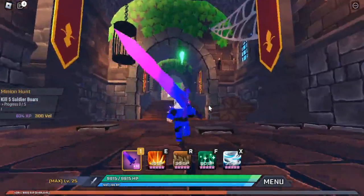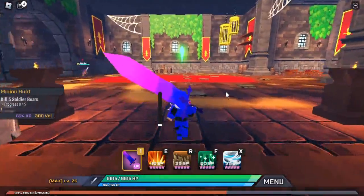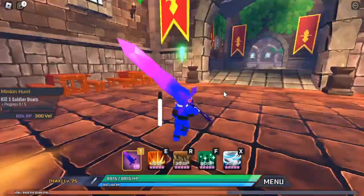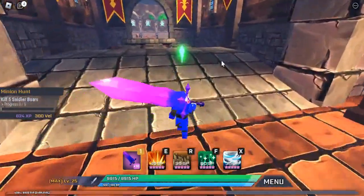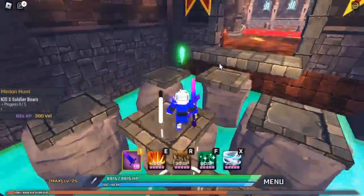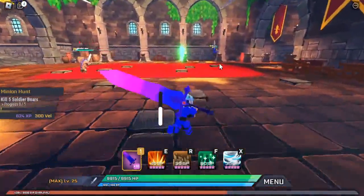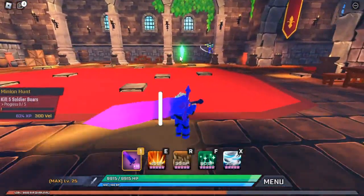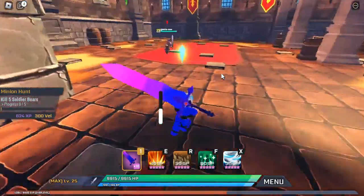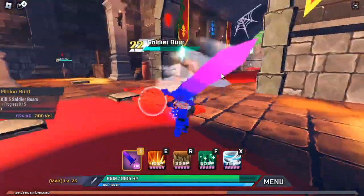I'm going to show you how to defeat five soldier boars very quickly. This is also what you need to do to level up quickly — I recommend doing this until you get to level 22. As you see all these soldier boars, just forget about them and come over here to this little path. You can skip the whole thing. Once you get into this little area, you can AFK a little soldier boar that spawns over there, but I recommend going in here — you've got three soldier boars. Defeat them, they're very easy.